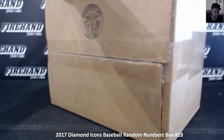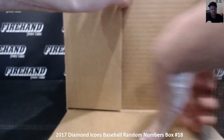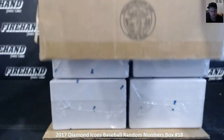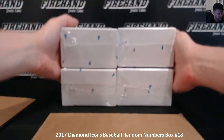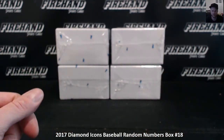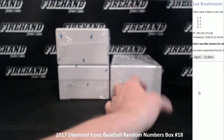Let's unearth them first. We'll go to the left — one and two, three and four. We're going to hit the randomizer three times. Top number is the box we're going to break. Box four at the bottom right, right there.